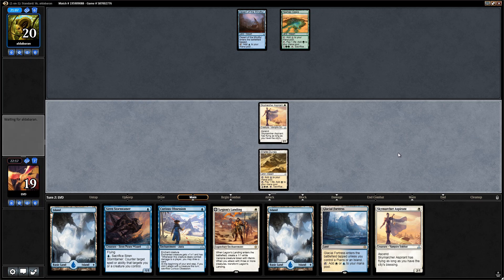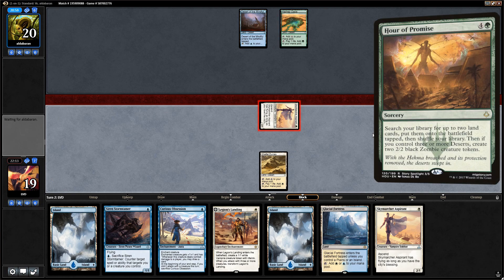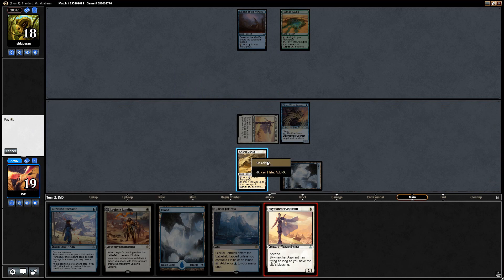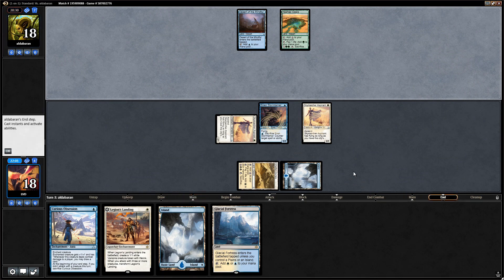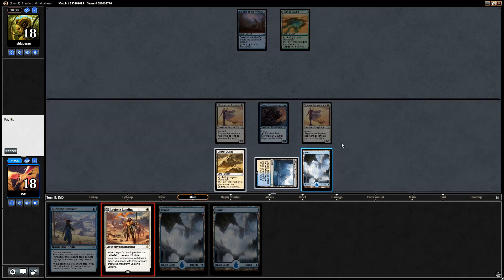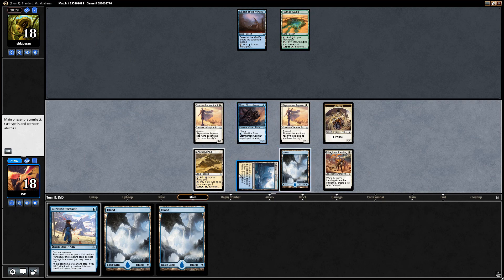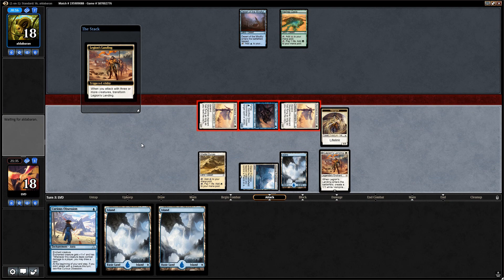Let's get in for two. Opponent with lots of deserts — they're probably playing something like Hour of Promise to ramp. Let's play the Stormtamer and aspirant and say go. Opponent did nothing on turn two and is just passing, stuck on two perhaps. We'll run out Legion's Landing. We should have tapped our Shefet Dunes there — now it might be a bit risky to run out the obsession, since opponent could have Aether Meltdown. But now we do get to transform the landing, which gives us a nice alternate angle of attack.